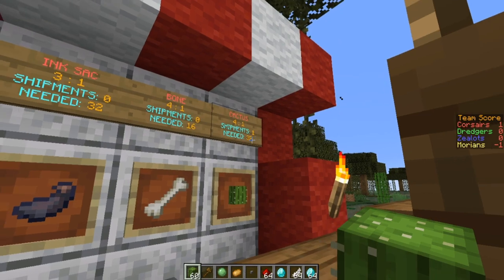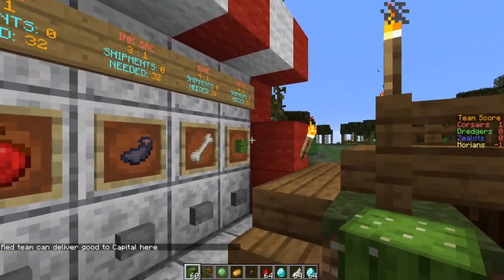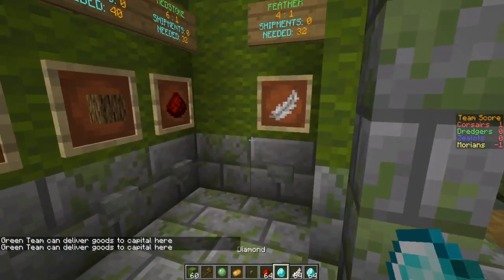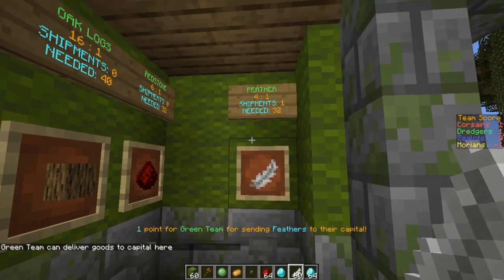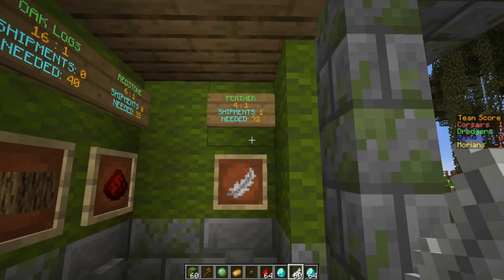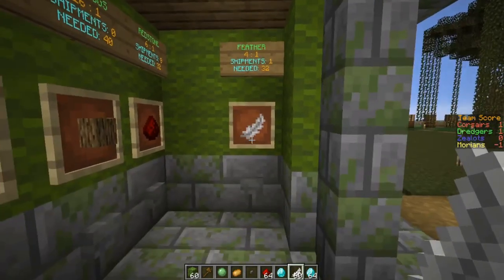As you can see in the action bar and title, it also shows 'cacti shipments: one needed, 32' — so you would need another 32 to complete the shipment. Similarly, if I hand in feathers, you see on the sidebar I get one point, and the shipment needed is 32. Shipments are handed in one at a time.